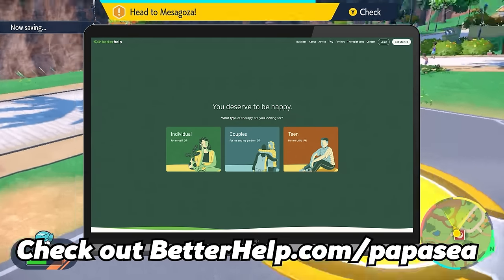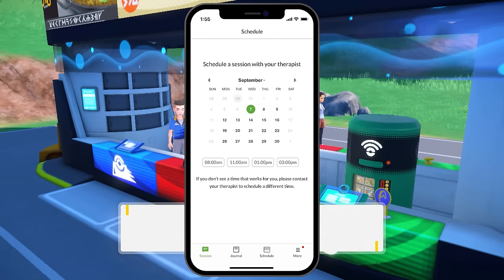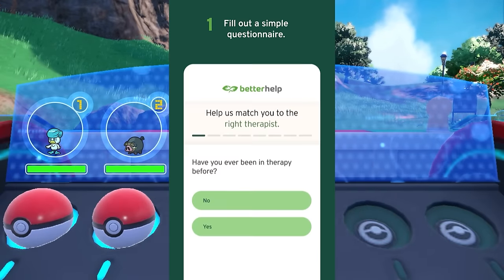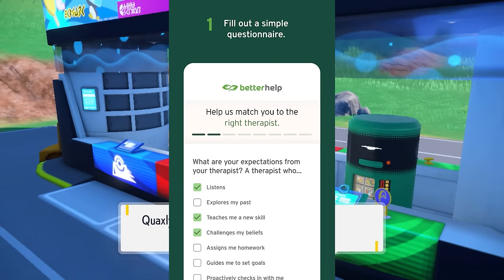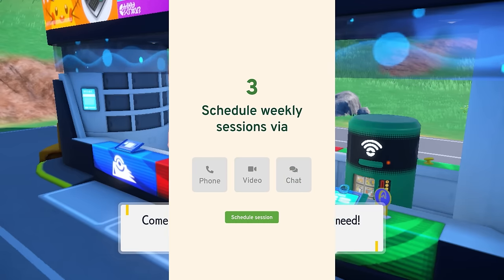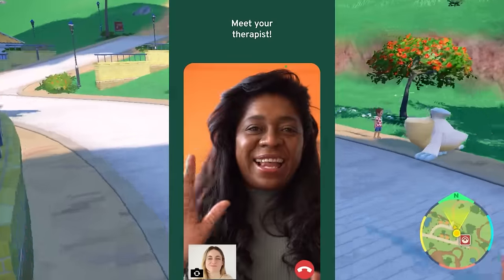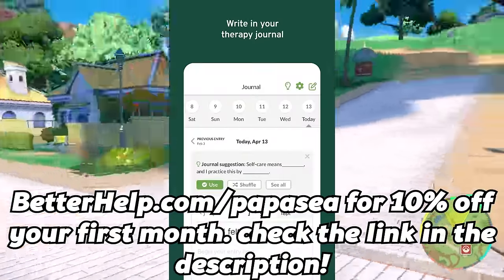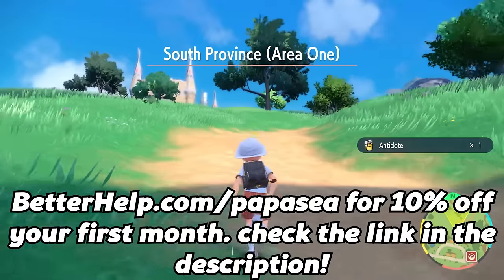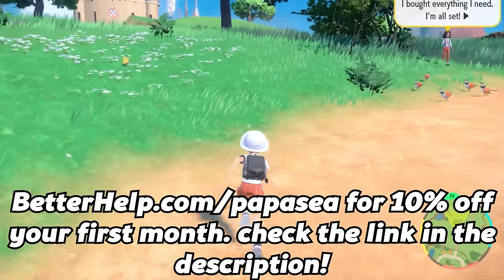BetterHelp offers therapy online making it easier and less intimidating than going in person. You can schedule appointments as a phone call, video chat, or just via messaging — whatever is the most comfortable version of therapy for you. BetterHelp has over 30,000 therapists and can match you based on your needs and preferences. You'll usually be matched within 48 hours, and you can switch therapists at no additional cost. Join over 4 million people at BetterHelp.com slash PapaC to get 10% off your first month.